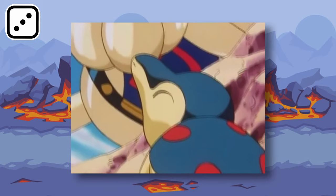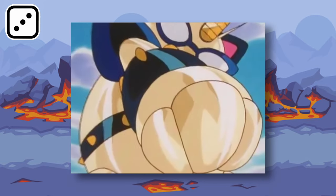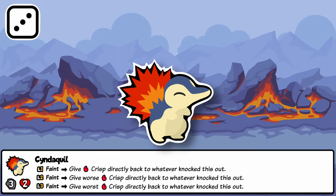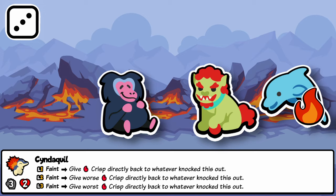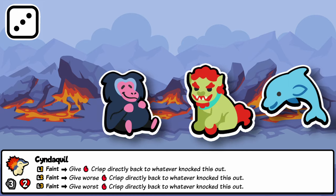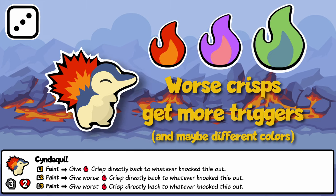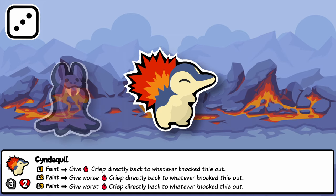Cyndaquil is the fire type starter from Generation 2, kind of like a shy fiery hedgehog. While its evolutions get much scarier, Cyndaquil is a pet that would likely only lash out as a last resort. To play on this, when it faints it gives its attacker Crisp. At six damage, Crisp is pretty noticeable at Tier 3, but at the front it's possible it could make no difference. When Cyndaquil levels up, the Crisp goes to Worse and then Worst Crisp, which work two or three times respectively — not as simple as 12 or 18 damage snipes, as multiple attacks have to go off first. Cyndaquil works well with Manticore or Vampire Bat and is a strong choice for early tempo.